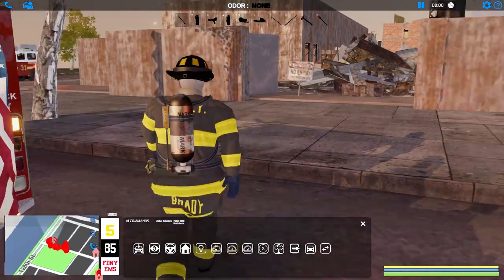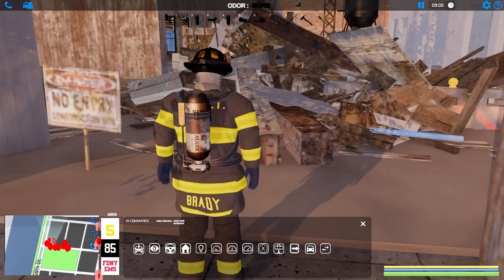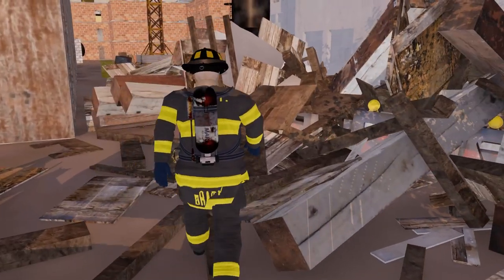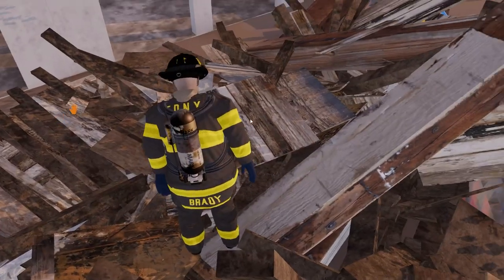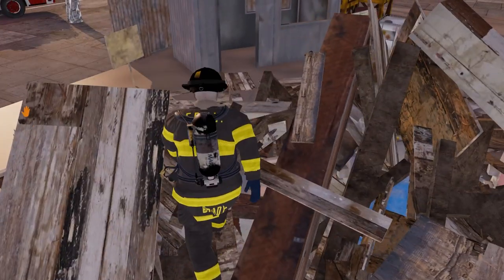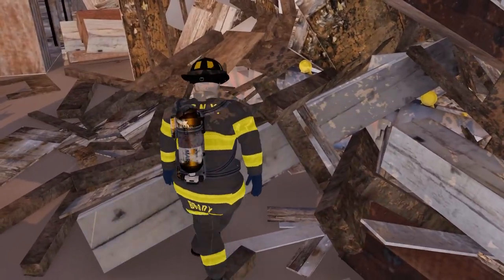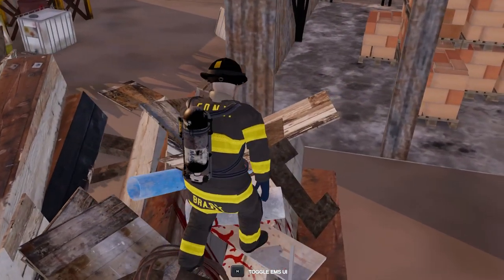Alright, here we go - we've got someone trapped. Supposedly there's a worker trapped in all this stuff. We're going to go search and listen for him - when I say listen, I mean we look for the UI to pop up. It's kind of cheaty but it really helps, instead of having to move all this stuff around. New York Fire Department, can you hear me? Tap on something if you can hear me. Oh, it's not working - he may be really, really buried. Oh, I see blood - here we go, I hear him, he's moaning. He's right here.